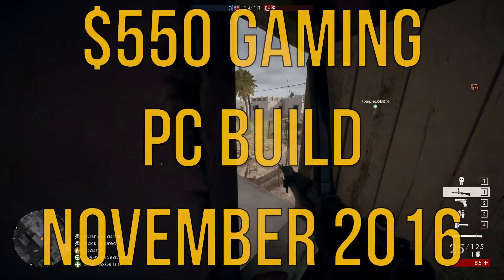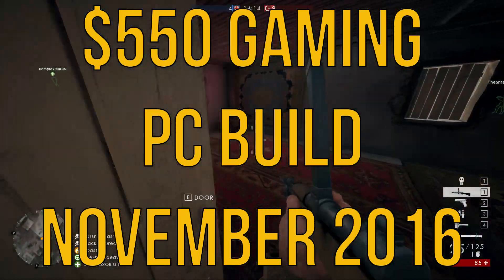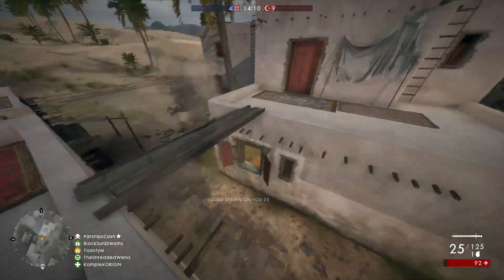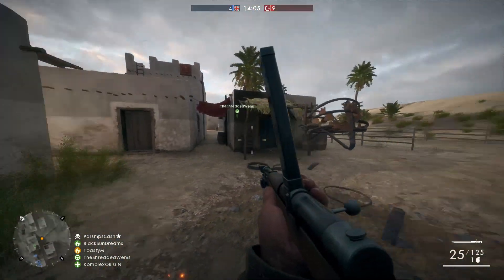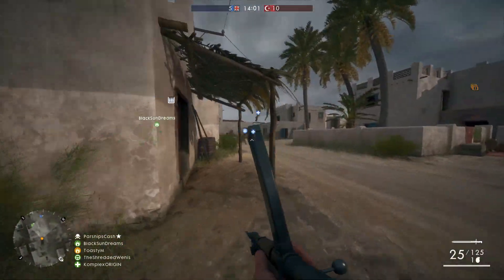Hey, what is up guys, Matt here from the Toasty Bros. I am here with a sub-$600 PC build guide. With this PC you can expect to play most titles at 1080p at ultra settings with a very solid upgrade path to improve overall performance. All the parts for this build will be located in the PC Part Picker link down below.